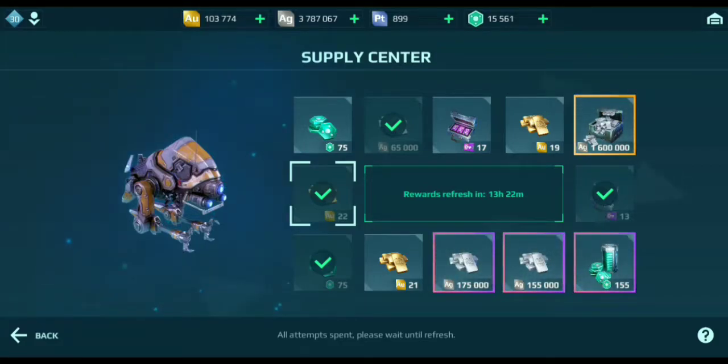All attempts spent, please wait until refresh — 13 hours. I see what people meant when they said it's kind of garbage. I only got 22 gold, 75 power cells, 13 black market keys, and 65,000 silver — which is every single resource in the game: silver, gold, power cell, and black market keys.